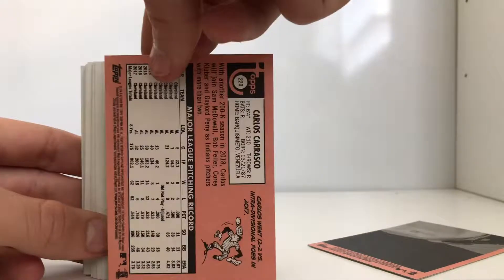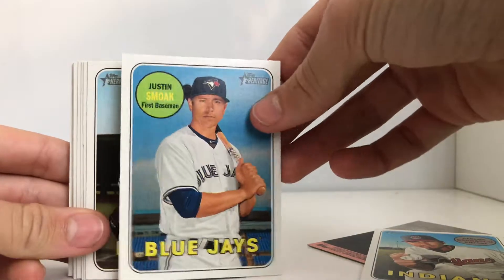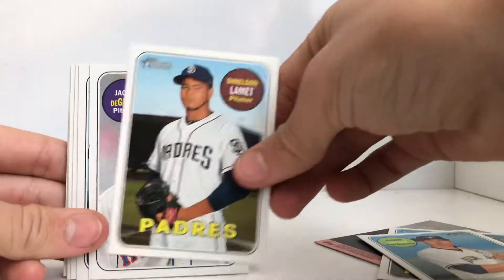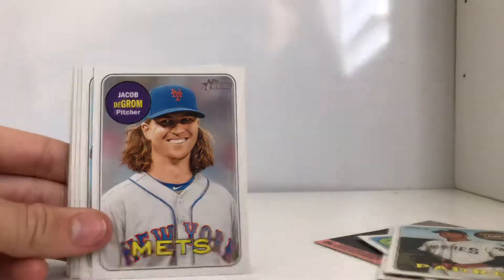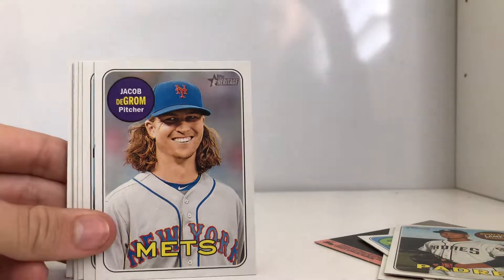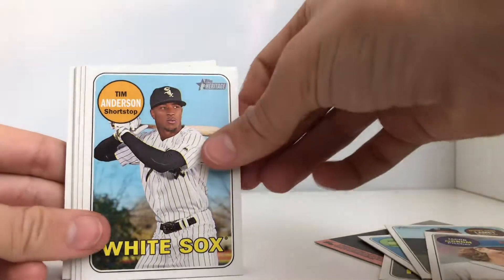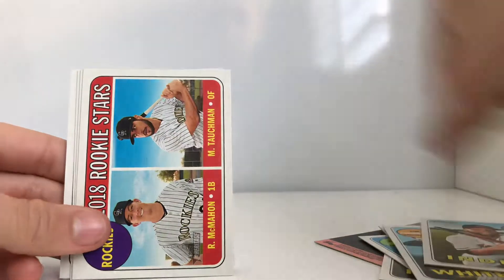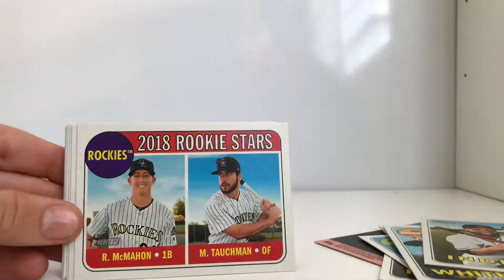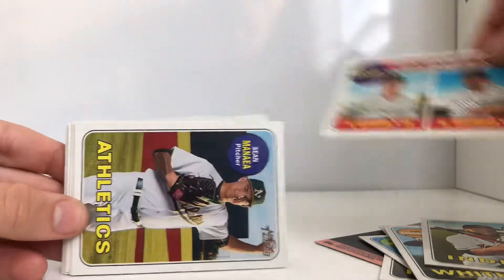These are pretty cool, so let's see what we get. I'm not going to pronounce all the first and last names because that's just going to take too long, unless it's someone I know. So we have Groom Anderson, Carlos Santana — rookie stars. Is this like a double rookie card? I think so.